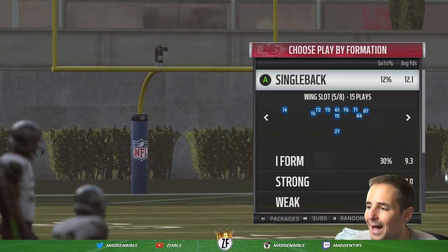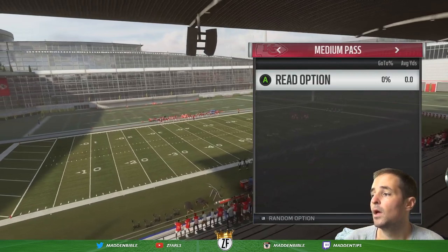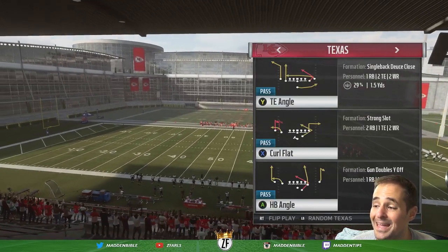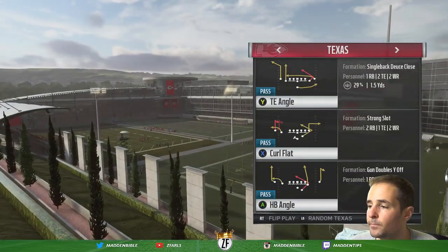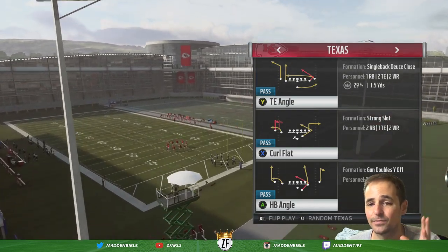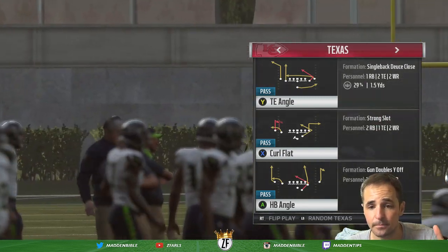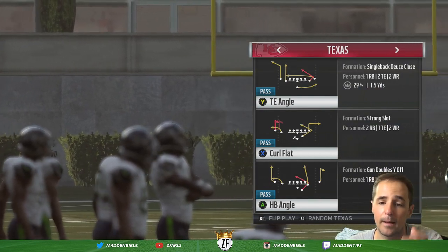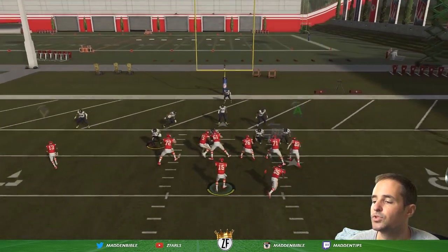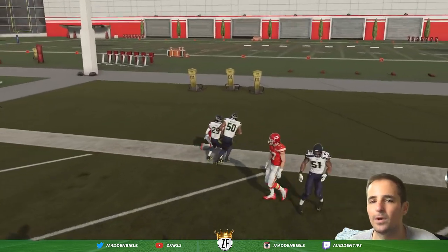A couple other things I like to do inside the red zone: the Texas concept. I'll go into my playbook — Medium, Texas — and use the halfback angle route out of the backfield, especially if I'm at the 8 or deeper. I would call the tight end angle play out of single back deuce close. Travis Kelsey is going to go and then break back over the middle — high point throw. The actual Texas is from the halfback out of the backfield. You want to throw it as soon as he cuts and be set back a bit.